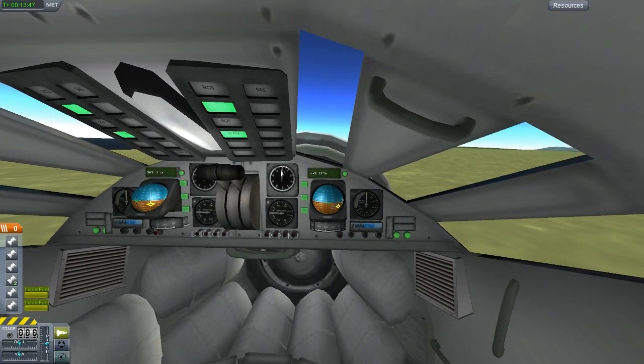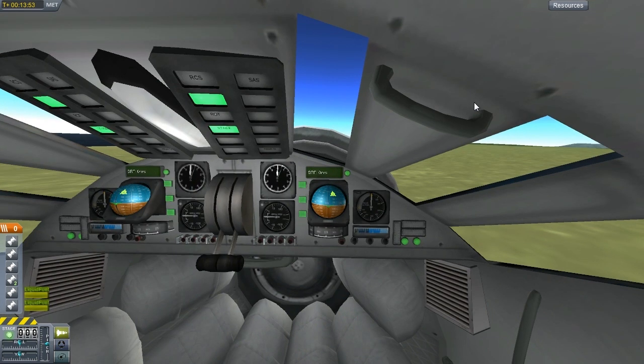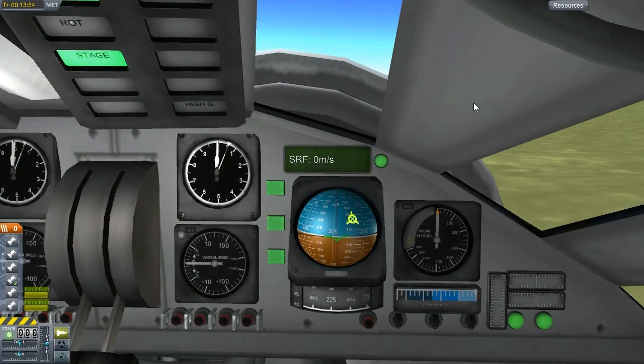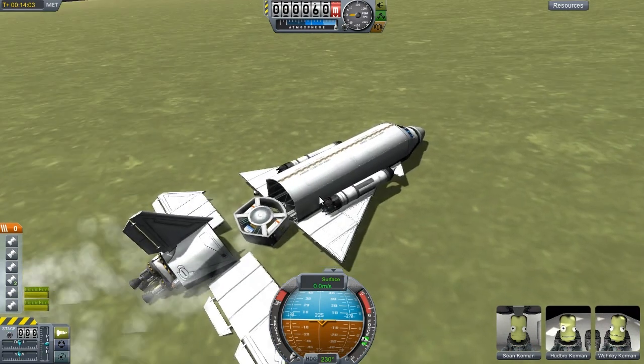And is the brakes on? The brakes are on. We've got stuck in the ground. We should put the gear down for a second. Something might have broken there. Something I think broke. Yes, we shattered it. Whoops!